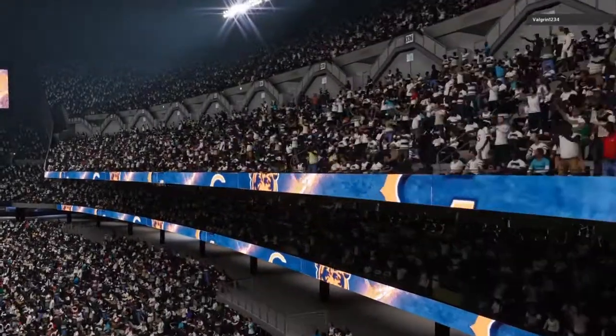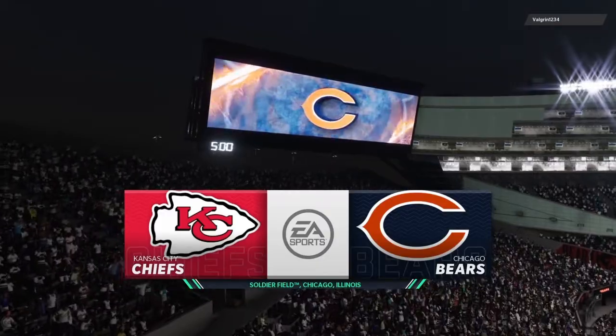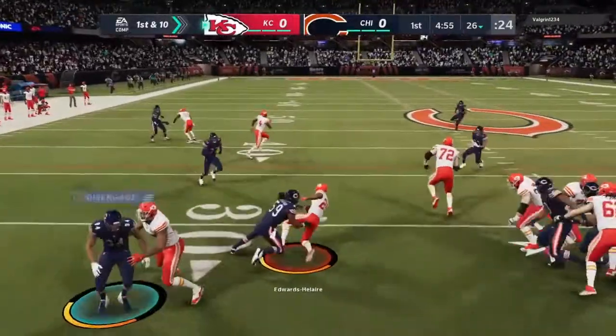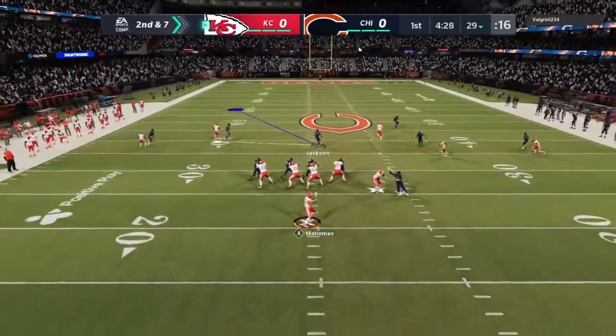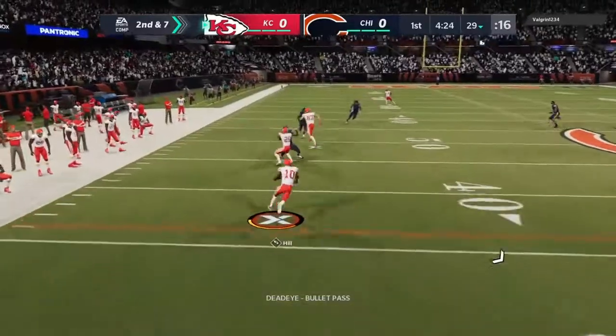It's the NFL on EA Sports, and we are at venerable Soldier Field in Chicago. Just a short time ago, they'll run for the first time with Clyde Edwards-Helaire — five carries, 138 yards, and a touchdown in Clyde Edwards-Helaire's Chiefs debut.